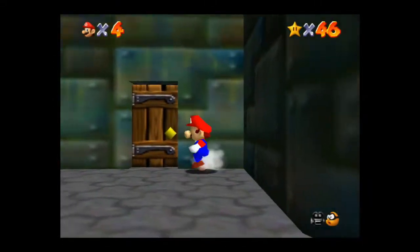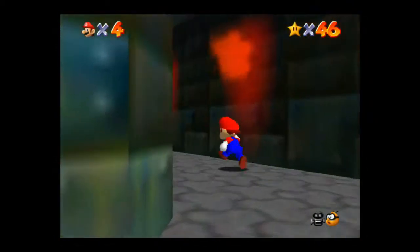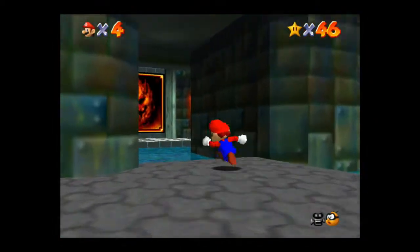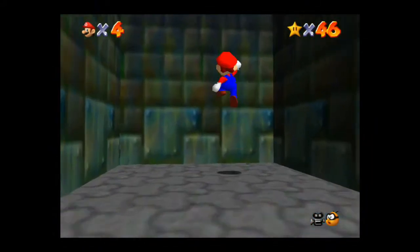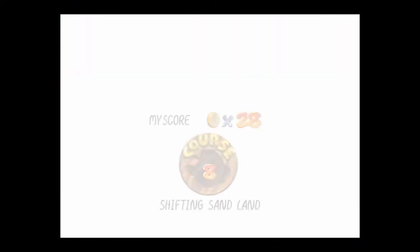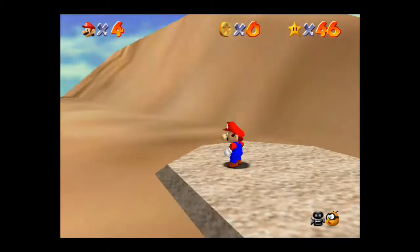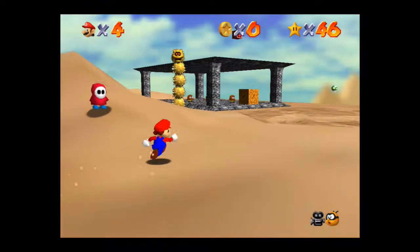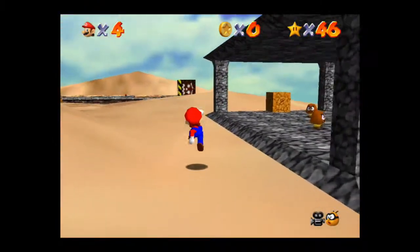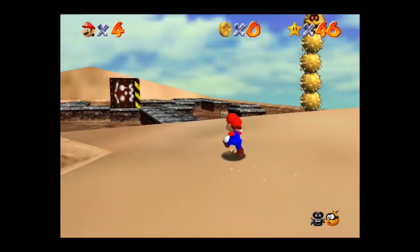Hey everyone, and welcome back to another episode of Super Mario 64, back in the basement of the castle. Headed back to Shifting Sand Land, where I hope to get the final two stars that we need to complete all seven stars for the level. So the next one up on our list is the Pyramid Puzzle. This one is fairly easy — it shouldn't really take us that much time to get. And then of course the seventh star we have left will be the 100 coins.